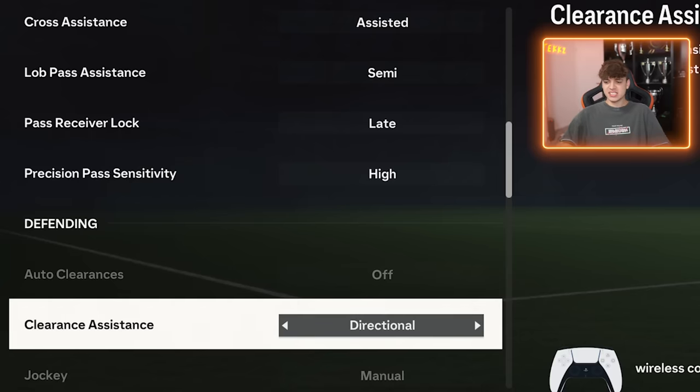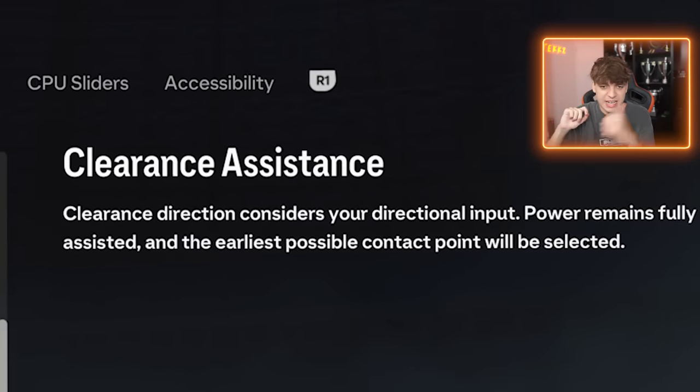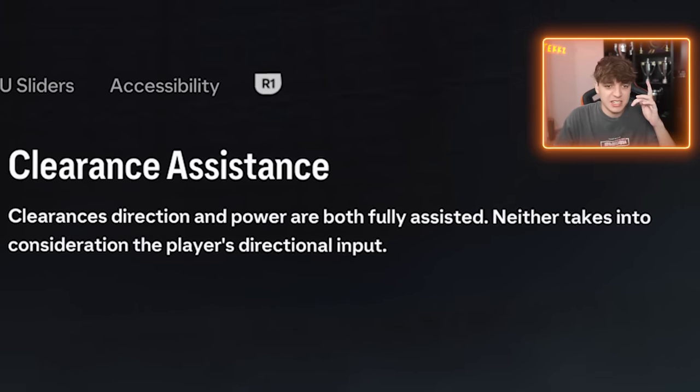I don't even use precision pass, so it's pretty much irrelevant. Clear on assistance — I have it on directional because if I click circle to clear the ball and I want it to go out of play, I can aim at a place. But if you have it on classic and click circle, it goes anywhere — you can't aim where it goes. So that's why I use directional.